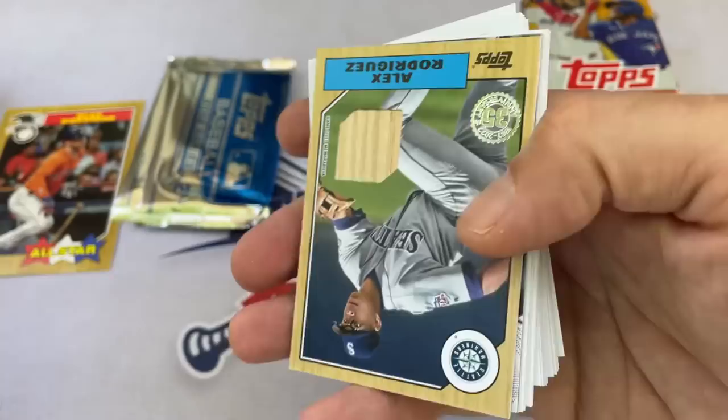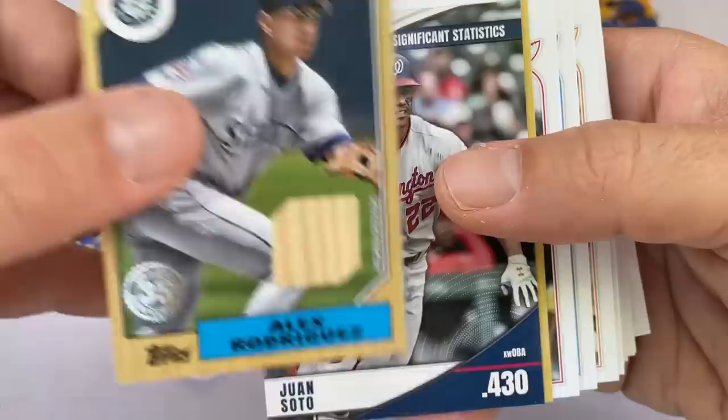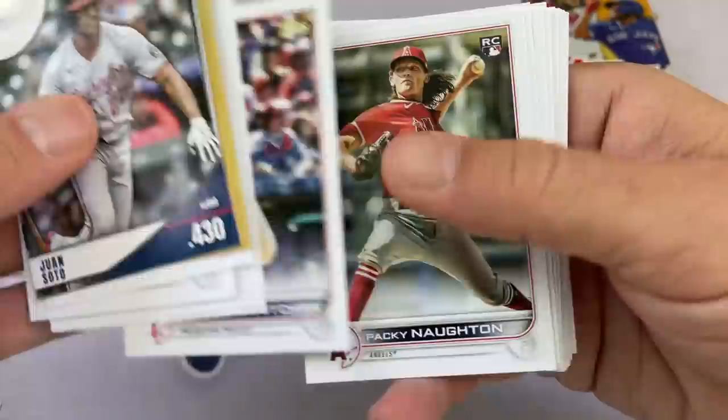And we get an A-Rod relic — Alex Rodriguez! So a pretty decent box right now: Jonathan India autograph and now Alex Rodriguez game-used bat. There's one hit left — it's going to be the manufactured patch. Usually those are typically not worth all that much money.